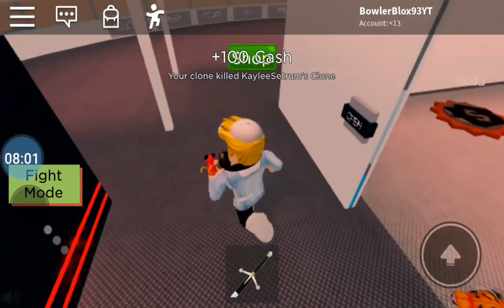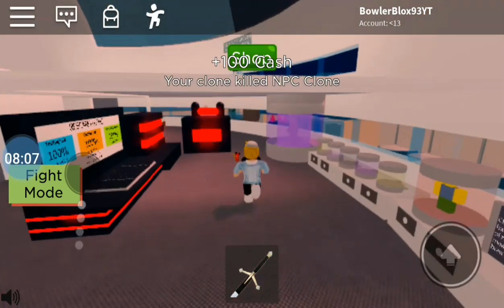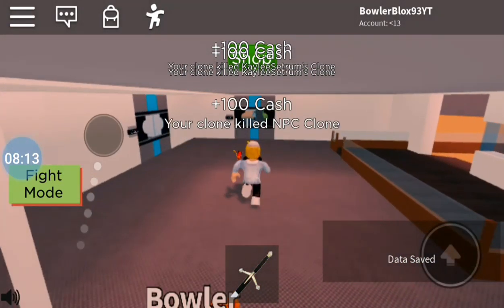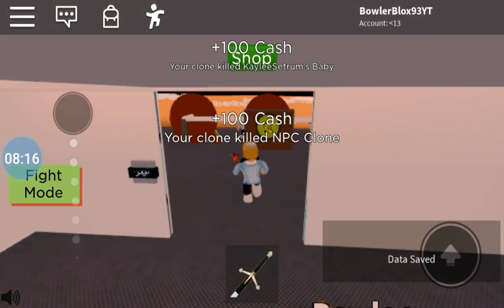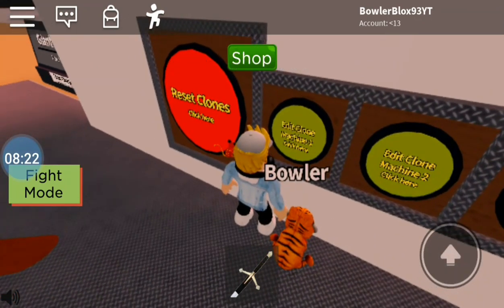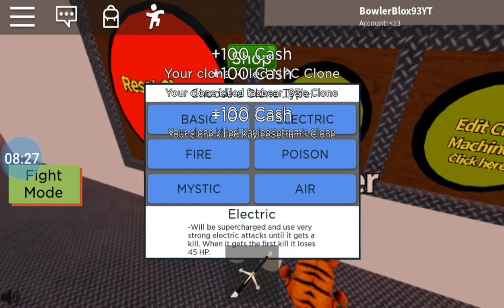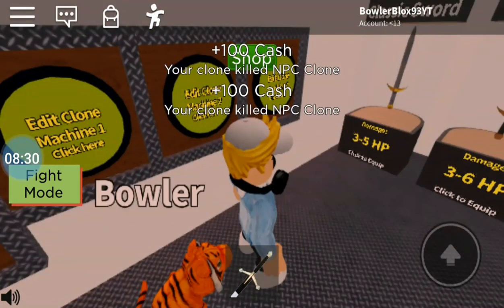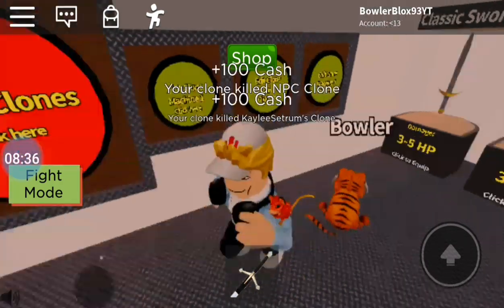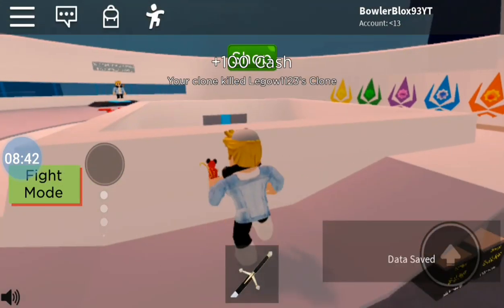Let me go into my setup. I have all my clone types over here. I'm going to move over to my clone machines and edit them. I want clone machine 1 to be electric, clone machine 2 to be mystic, and clone machine 3 to be air. I have different ones now. I also have another floor up here.